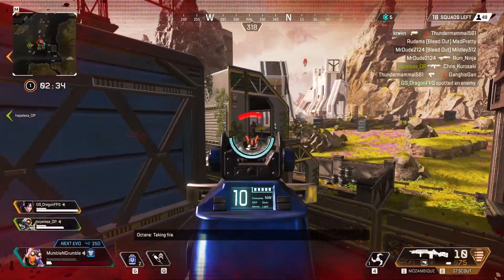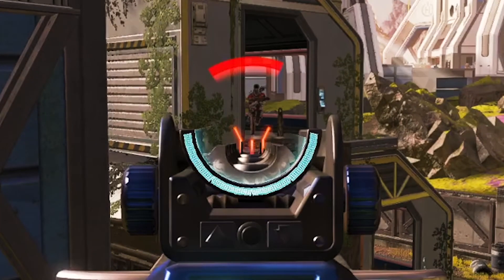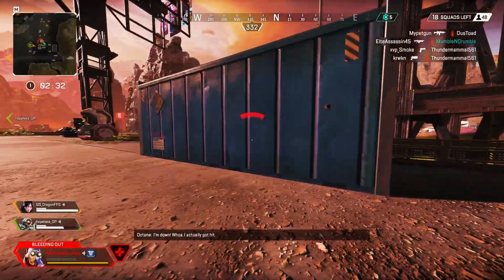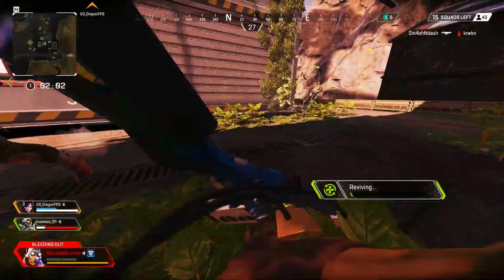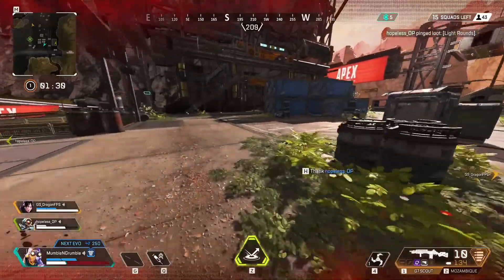I spot the Bangalore, get a couple shots on her, and now I'm one-hit. Here I should have played safe and waited for my team to challenge her together instead of trying to hold an angle by myself and allowing her to fight us one by one. I'm aiming low while holding this angle because the G7 iron sights aren't great, so the intent is to flick up as soon as I see the target. I could have aimed a little higher though, since I'm aiming where her feet would be. This makes it so I don't flick up high enough once I spot her and shoot right between her legs for zero damage.